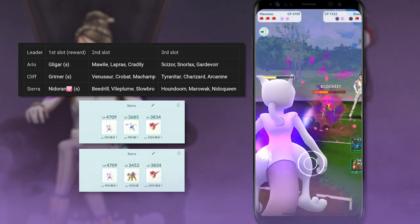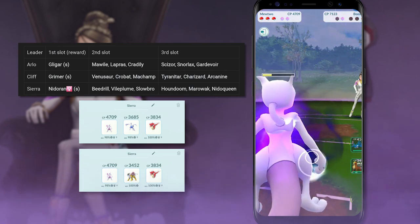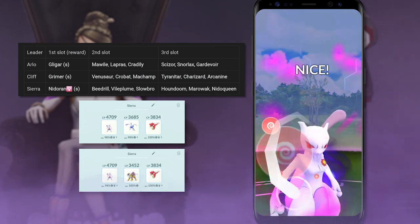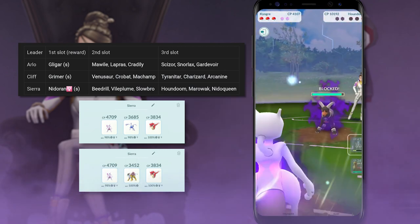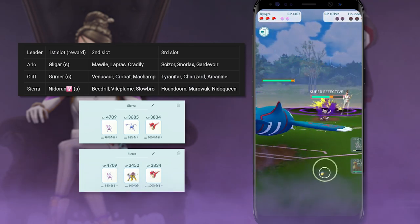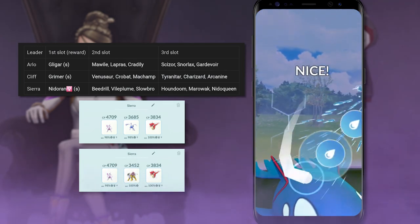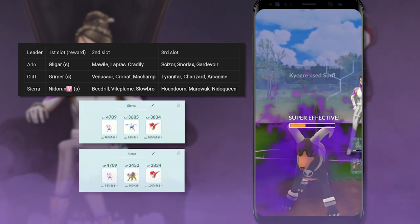The second Pokemon is also potentially going to be a Poison type — either Shadow Beedrill or Shadow Vileplume. Both have the Poison typing, so with Shadow Mewtwo you have a chance of taking out two Pokemon with one. The best way to do this is to have a Shadow Mewtwo with Confusion and Psystrike. I highly suggest not going with any other moveset for Mewtwo, mainly because both of these moves dish out quite a lot of damage, allowing you to defeat any of these Shadow Pokemon without Mewtwo getting knocked out.